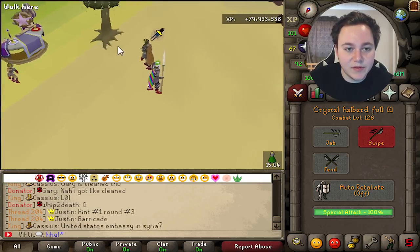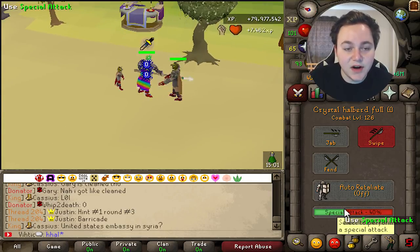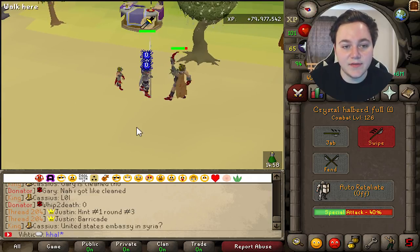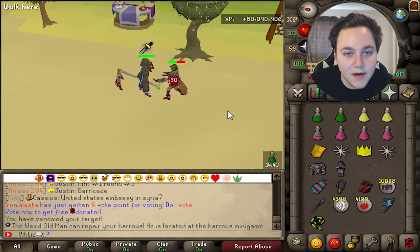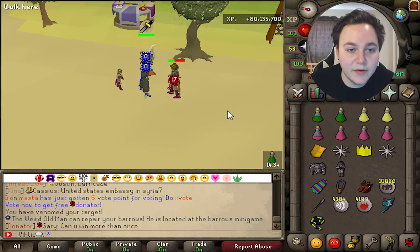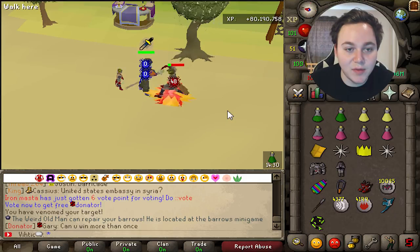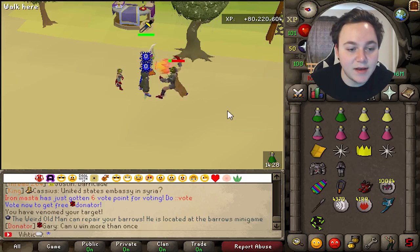Let's kill one more and see what the crystal halberd can hit. He's pretty tanky. It was kind of hard to hit him with melee — I was getting a lot of zeros. Mage is actually not bad; I'm hitting most hits versus melee where I was getting zeros. So a nice little tip: if you're going to kill this boss, you should probably mage him. It's actually way better and much quicker.